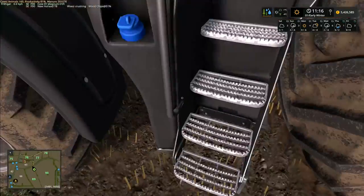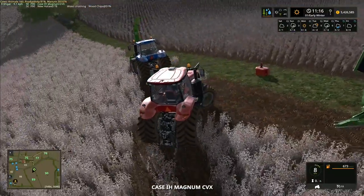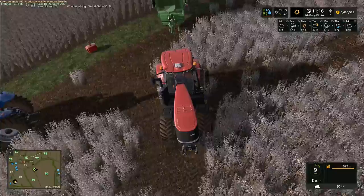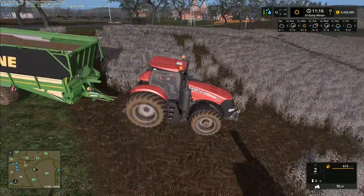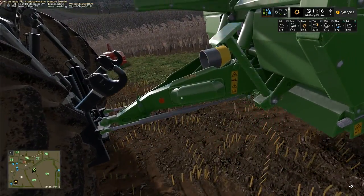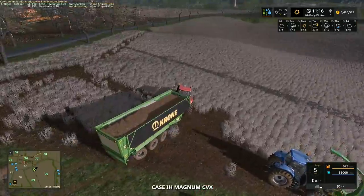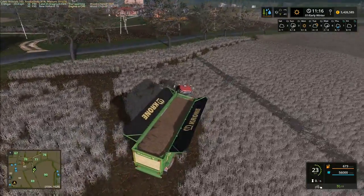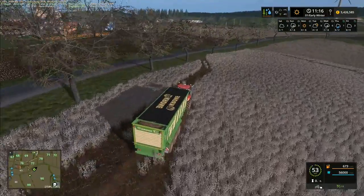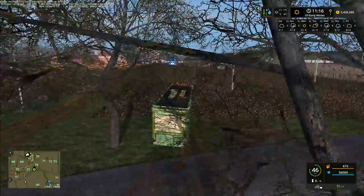I'm going to drop the front weight off here and get a stump grinder to come along. If this tractor can run alongside the New Holland, we could put the stump grinder on the back of the New Holland so it can grind the stumps as we go. It doesn't matter about wood chips being left on the ground — it won't cause serious lag because we're going to go along with the plow and plow it all up anyway. So let's put the cover back on and head off across here.